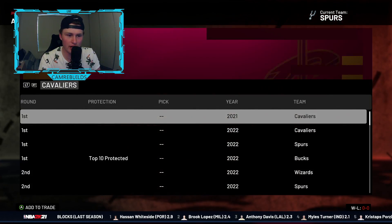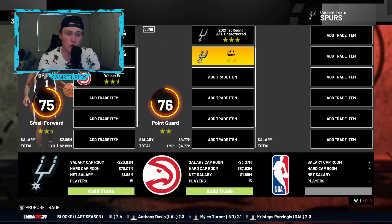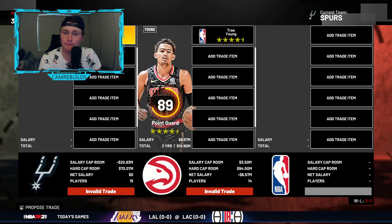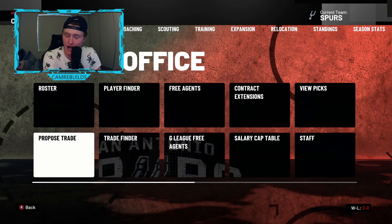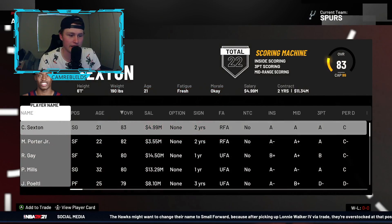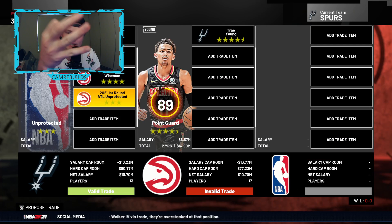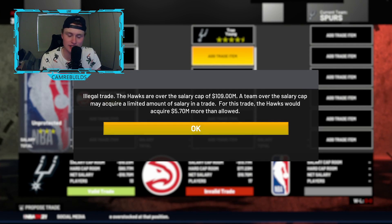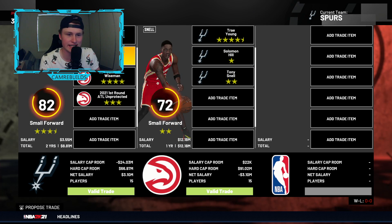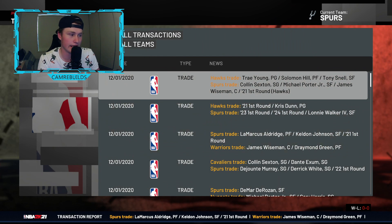For the final piece of the puzzle, go over to the Atlanta Hawks and pick up their first-round pick. You could probably give up Lonnie Walker. Then go to the proposed trade — it's over here — go to the Atlanta Hawks, see Trae Young, pop him in there. You give up Colin Sexton, Michael Porter Jr., James Wiseman, and that Atlanta Hawks first-round pick. Note how that Hawks pick has three stars — that's why we trade for it. If it doesn't go through, you need to add 5.7 million, so just add Solomon Hill and Tony Snell and this trade goes through every single time.